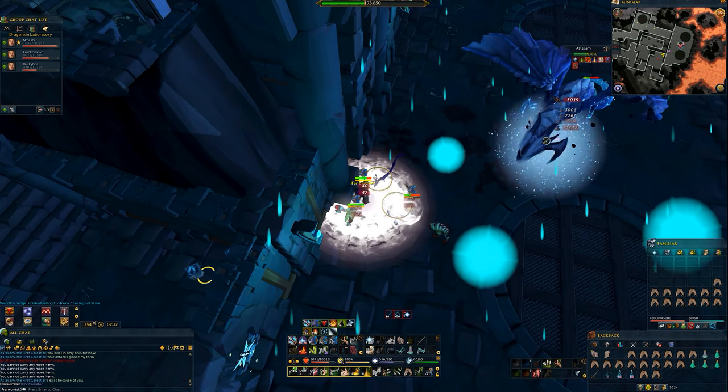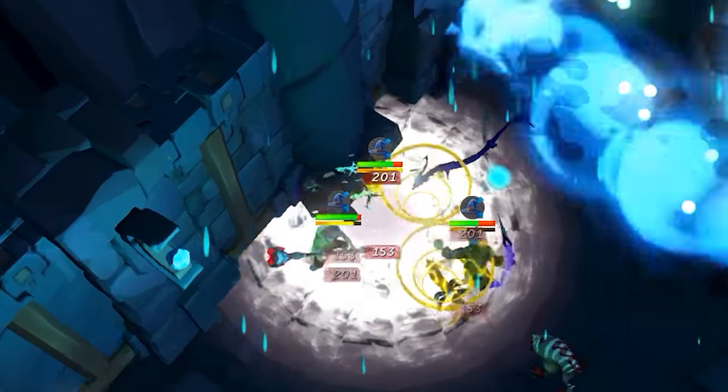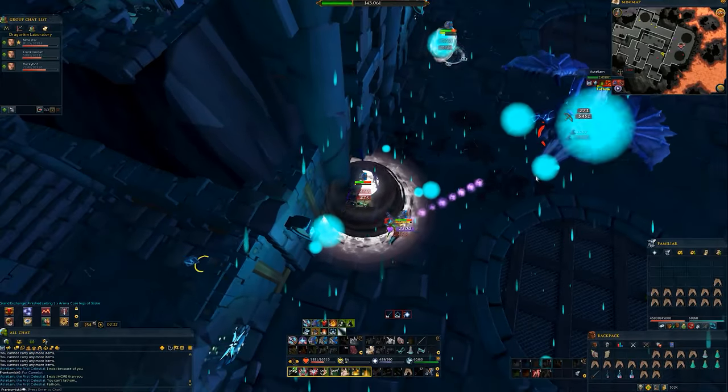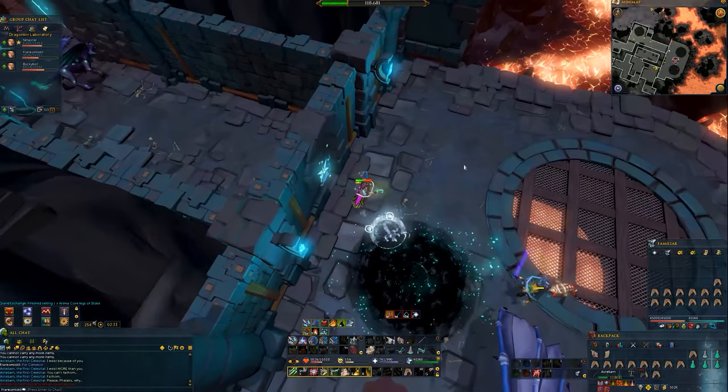His last ability will be some blue orbs that rain down on about half of the room. It's similar to a Raxor's Darkness special, where damage rapidly ticks low at around 50 and increases over time to around 450. To avoid it, just move to the other side of the room until it's no longer visible on your screen.